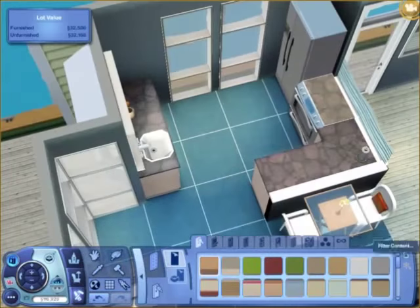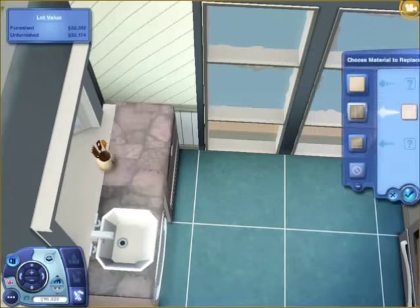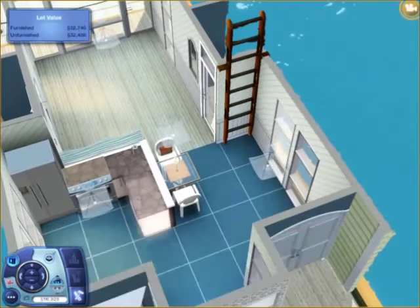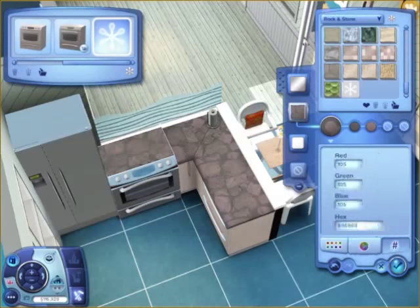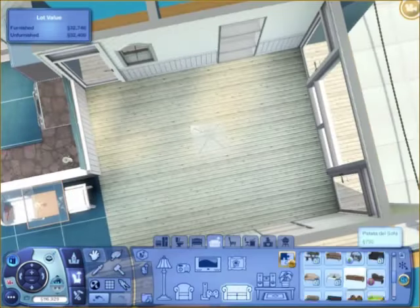You can see the ladder there at the side. I just don't think ladders would be the most practical for every day use — to go up and down it all the time, I don't think that would be that nice. I definitely would have preferred a spiral staircase in this house, but whatever.